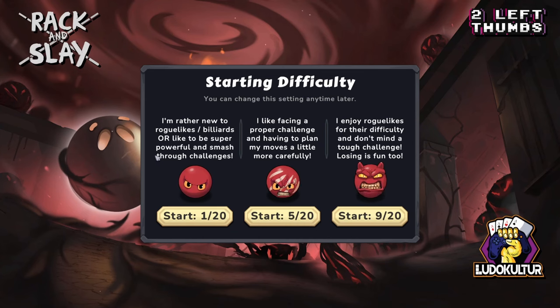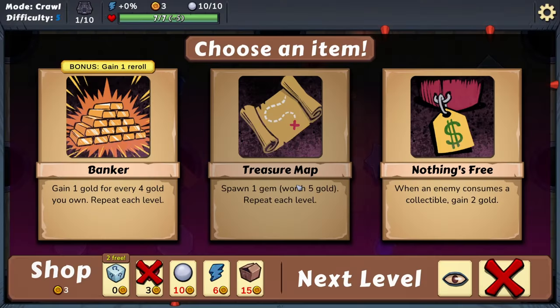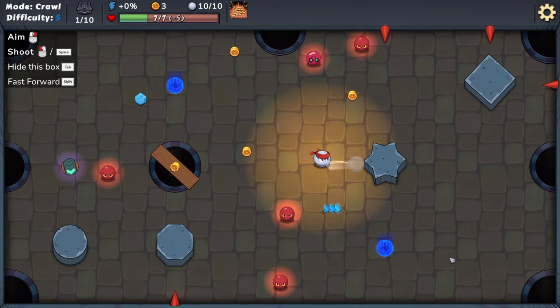I'm rather new to roguelikes. We're going to go proper challenge — I haven't done a tutorial, but this game looks rather simple with some depth, so we're just going to jump into it and see what happens. Gain one gold for every four gold you own, repeat each level. Oh, I do love interest-based mechanics. So let's grab that, choose an item, and jump right in.